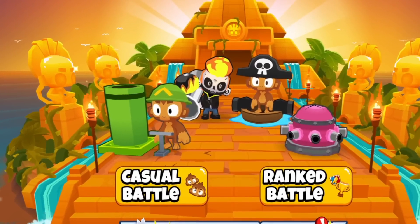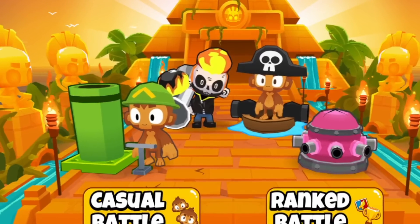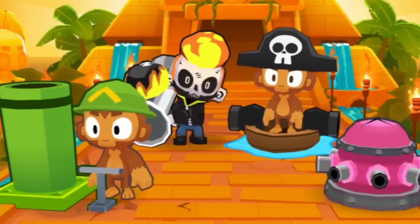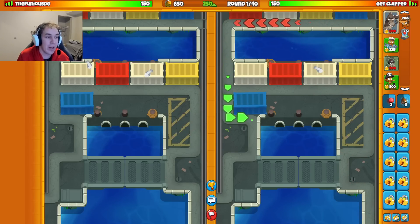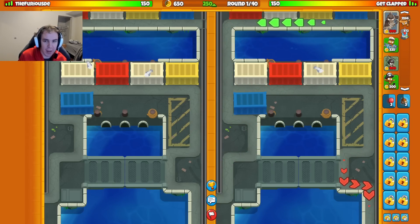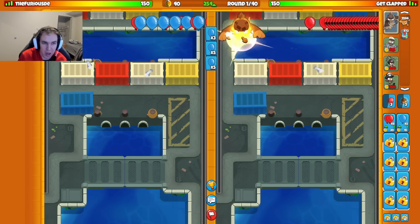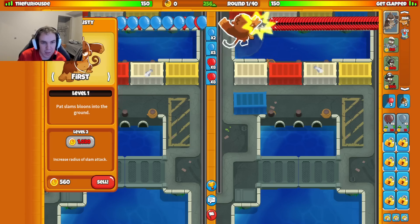How fast can I win games inside of Hall of Masters? Today we're going to answer that question by getting some quick wins and showing you guys how to win fast as well. Our first match of the video is against Furious D. We're on the map Ports here with the strategy of Pat, Sub, Heli, and Boat. I think this is probably the best port strategy, or at least the best in my opinion.